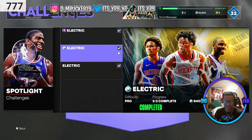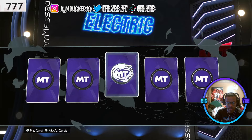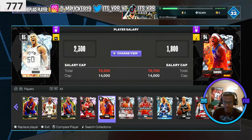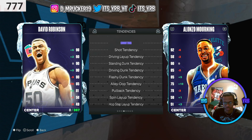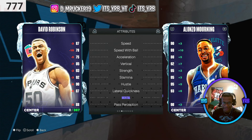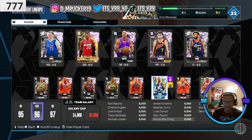Before another game with Luka, I went ahead and opened this free deluxe electric pack. Hopefully I get something good — we got a diamond! It's a center and that center is Alonzo Mourning. Look at him! Checking his stats compared to my current center: block higher, interior defense higher, rebounding higher, speed higher, strength higher. Overall he's better. Let's test out one game with Alonzo Mourning while we play with Luka.